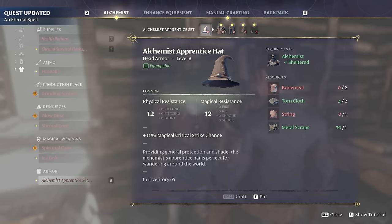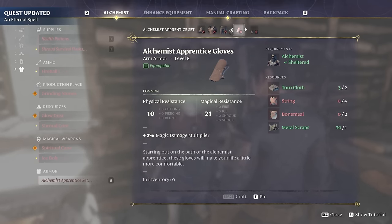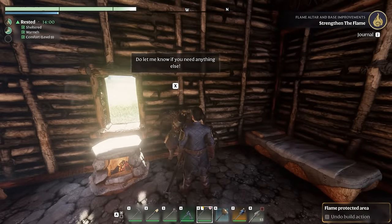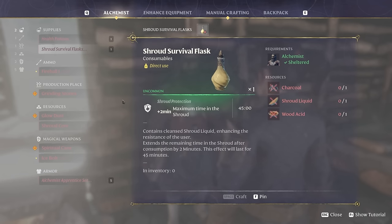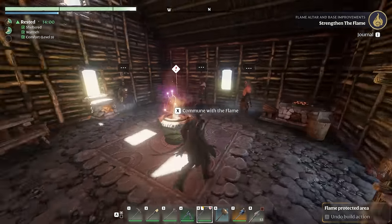The apprentice set comes with a pretty fancy wizard hat and other types of gear that give you mana regeneration, magic damage multiplier, and so much more. When you have Balthazar unlocked, you can also interact with him to convert shroud spores into a shroud core. Health pots and shroud survival flasks can also be accessed from this character — definitely an interesting one to get your hands on as quickly as possible.